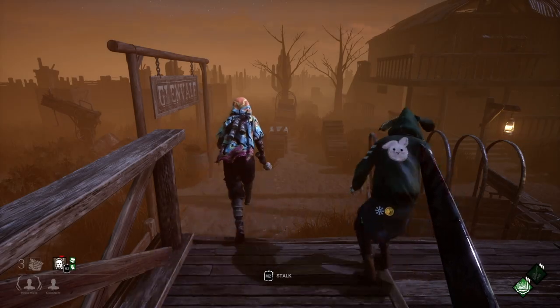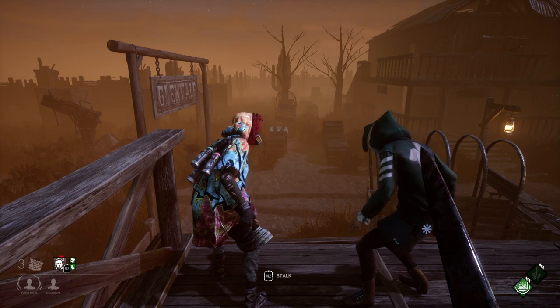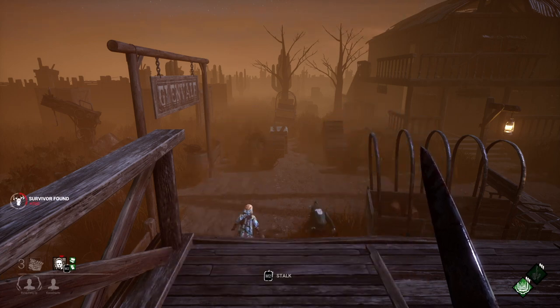Here is a speed comparison where the survivor on the right has Balanced Landing while the other does not. You can see that the person with Balanced Landing recovers from the fall faster and speeds away compared to the survivor on the left.